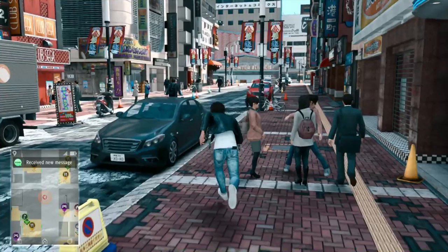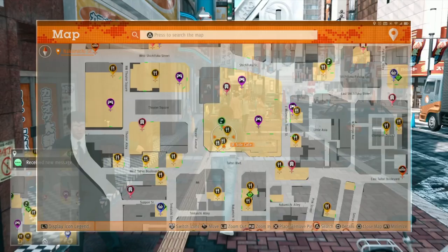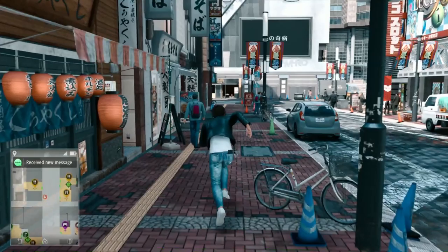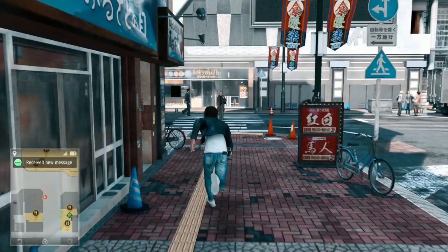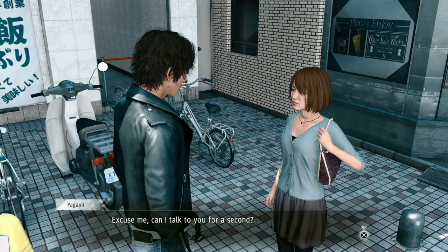Alright, where would a schoolgirl hang out around here? Let's try the cafe right here — that would be a good bet. There's the M-Side Cafe where a whole bunch of sweets are. There's also the place inside the hotel, but I don't think there'll be anyone in there. Yeah, it won't let me inside there anyway.